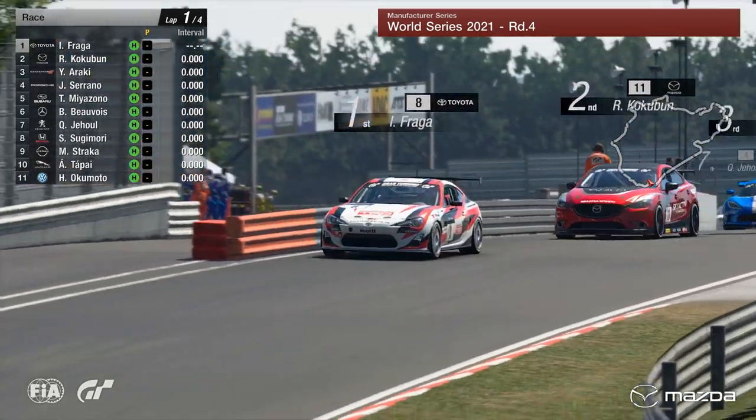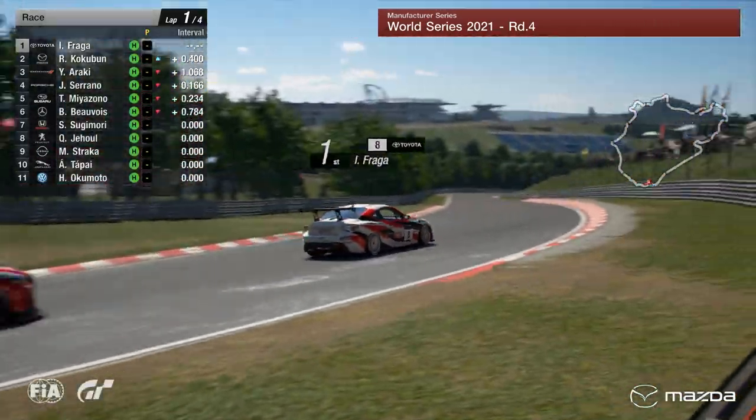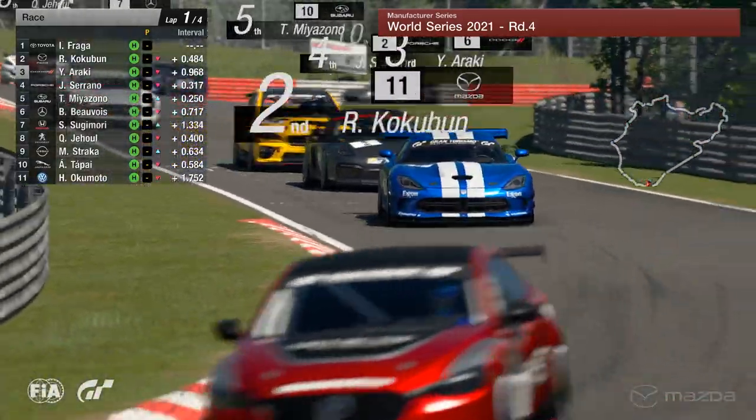Good start then from Fraga, great start from Cockerman off the side of the front row as well. Down towards the first corner, very short run into the left-hander. It's understandably Fraga that leads the way from Cockerman, from Araki, from Serrano.